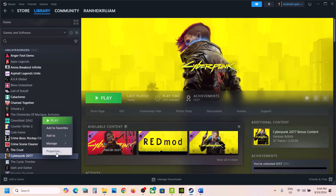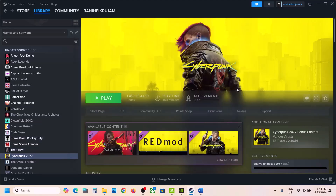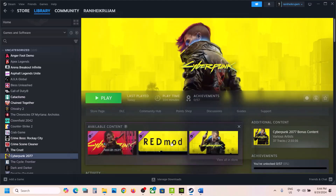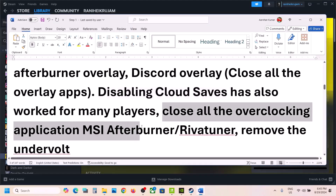If you don't want to disable cloud saves, you don't have to — but for many users it has helped. In my case it is already disabled. You can disable it and then check. Also close all overclocking applications — if you have MSI Afterburner, RivaTuner, or any overclocking application running, close it and then launch the game.